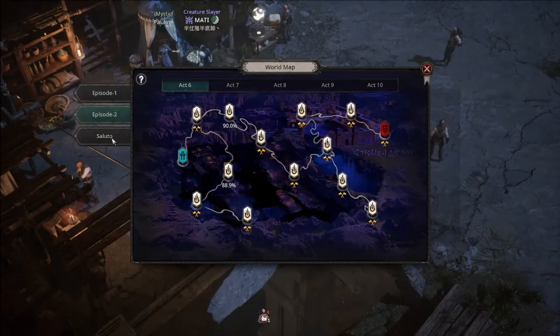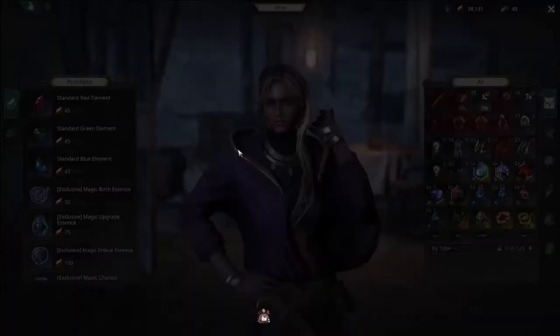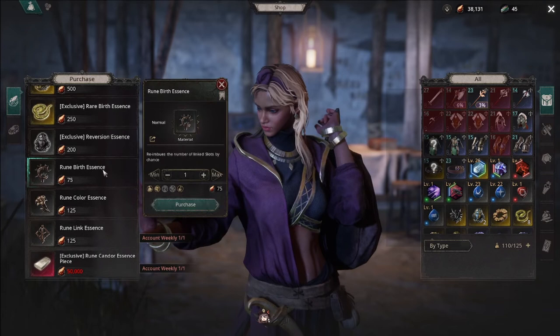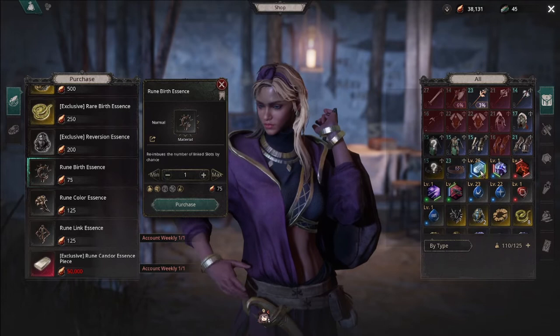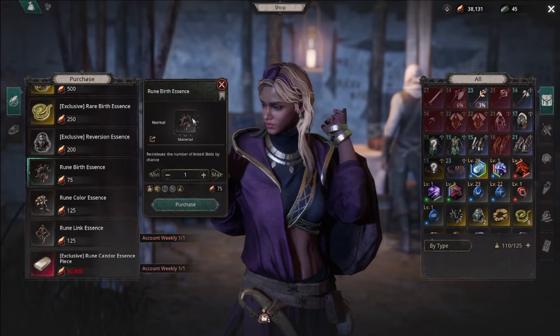When you reach 100% exploration in a map, you will get some currency — Gemstones of Courage. You can take this to the ore shop NPC and purchase crafting materials. I would say the Rune Birth Essence is the most valuable, because it brings you closer to the mileage which guarantees you a six-link rune. Six-link runes are one of the biggest damage spikes you can get in the game, as they allow you to add an extra multiplier to your skills, so invest that currency into those essences.